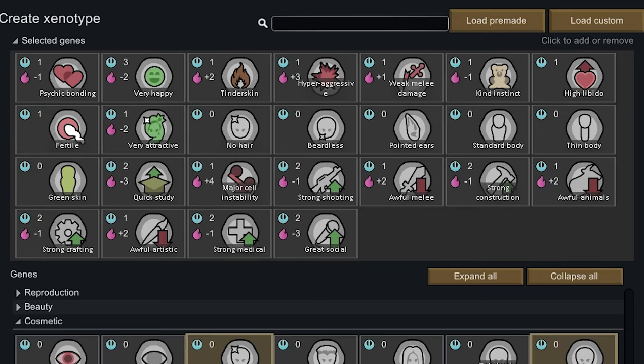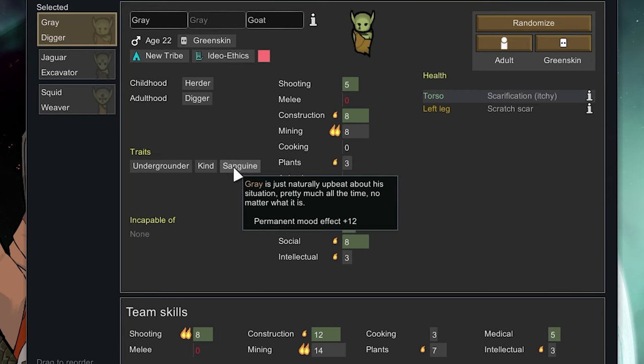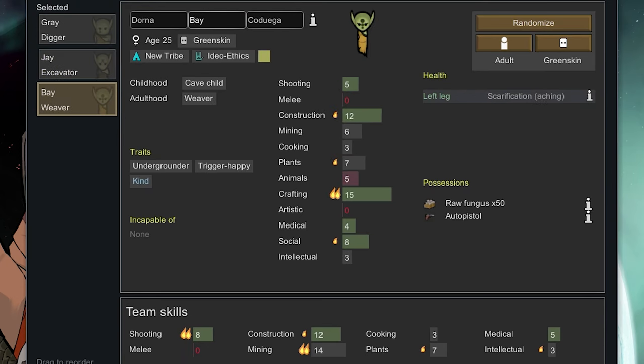These are the traits for the custom xenotype green skin that I will be using. These are my three starting tribesmen: Gray, the man; Jay, the pregnant lady; and Bay, the lady with a gun.